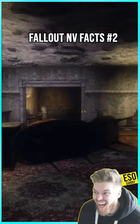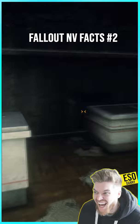Once inside, just go straight on through the door and then on the immediate left you'll find a gift shop. Hidden behind the cashier desk is a hard lock safe, which you'll need 75 lockpicking to open. But hidden within is the Lucky revolver.